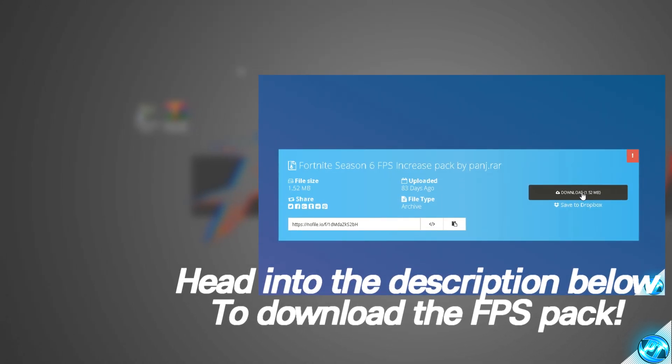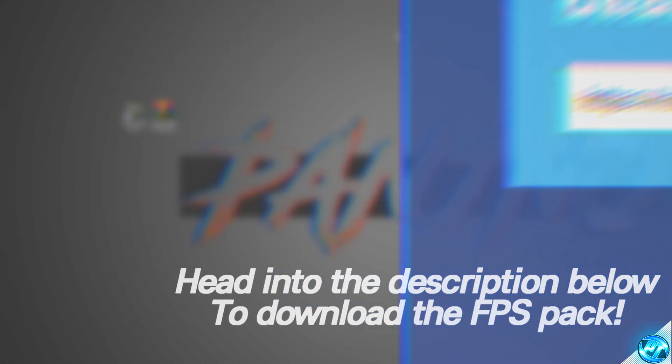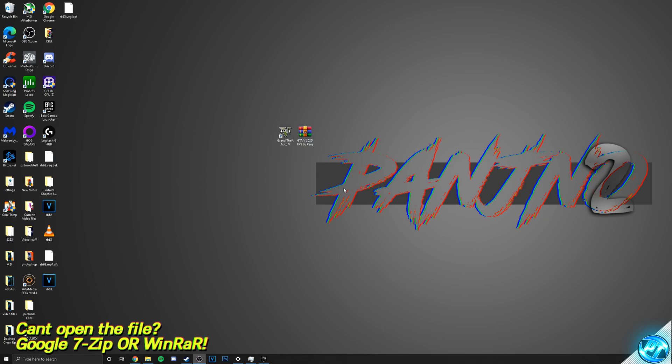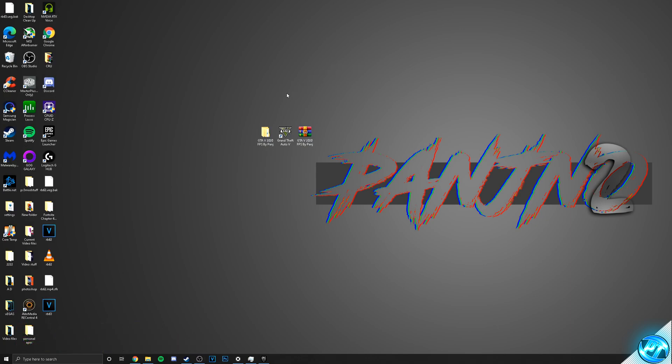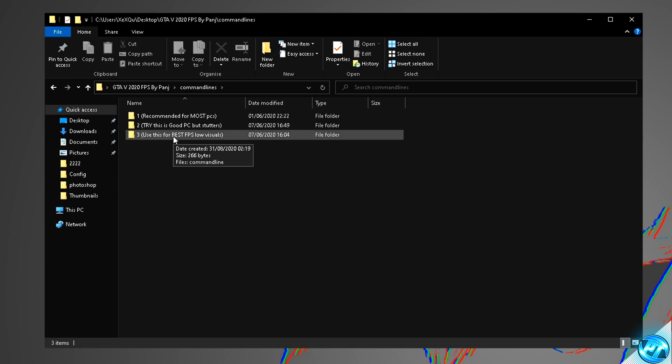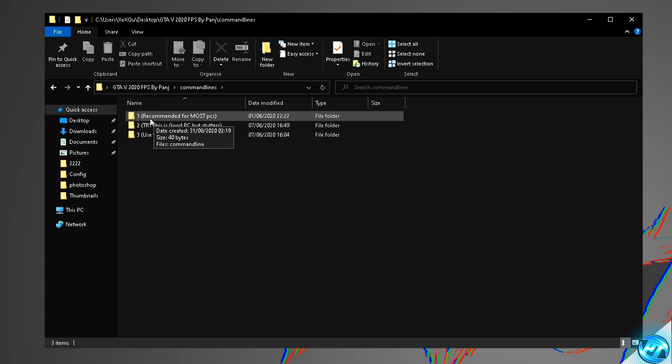Alternatively, if you don't wish to download anything, you can find all of the files linked in the description as Pastebins, in which you can generate your own files. If you have downloaded the pack, right-click on the pack and select 'Extract Here.' You'll then be met with a folder on your desktop with an identical name. Navigate inside the FPS Increase Pack provided, go inside the Command Lines folder. You'll be met with three folders — simply click on the corresponding folder which matches your desired FPS outcome. For most people, I would recommend going with number one.